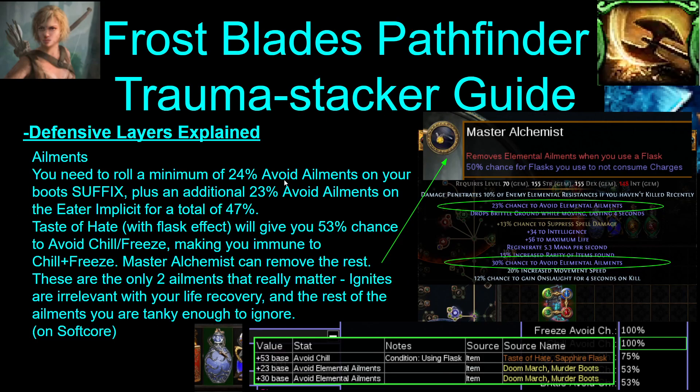For ailments — to get freeze and chill immunity, which is the most important ailment to be immune to, you need at least 24% on your boot explicit mod, and then 23% on the implicit, for 47 total. Then Taste of Hate with your flask effect will give you the other 53%, making you freeze and chill immune. Master Alchemist can remove the other ailments whenever you use a flask. Ignites are pretty much irrelevant because of how much life recovery you have, and the rest of the ailments you're tanky enough to just ignore anyway. But freeze and chill immunity is mandatory.